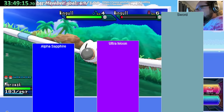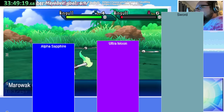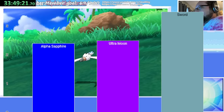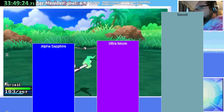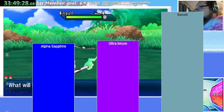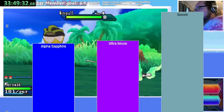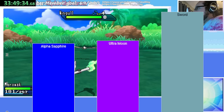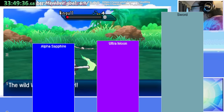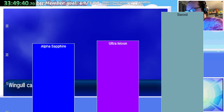Did Gen 8 improve EV training? No — it was slower by an entire hour at 3 and a half hours. While both Alpha Sapphire and Ultra Moon are faster than Sword, they both take more setup: you need Power Items, Pokérus, and SOS battle setups. In Sword you need none of that. It's faster here but more difficult — most players these days would probably prefer Vitamin spam. Our new total time at this point is 33 hours and 52 minutes.